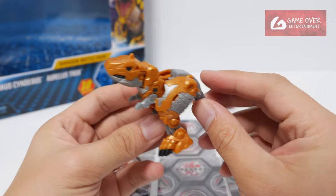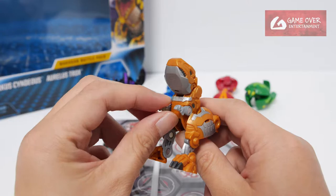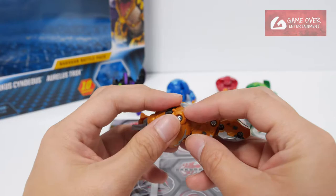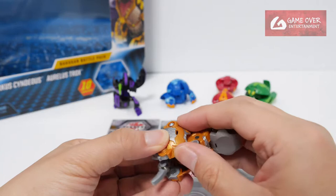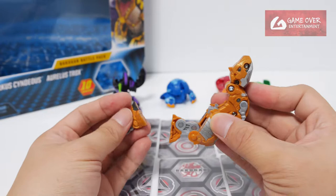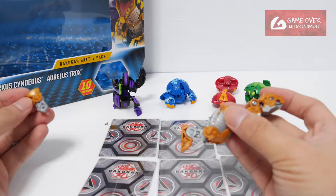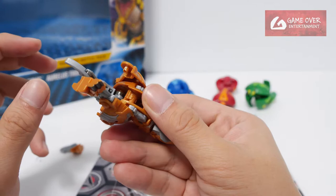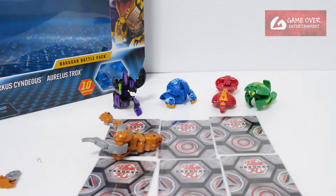Last but not least, we have the main star today — Oralus Trox Ultra. I think this is one of the most difficult ones to find in terms of Ultras, much more difficult than the others. To transform: tail, legs up, and the hands are manual so close the hands, then rotate the entire body. Oh no — the whole thing came out, the leg came out. That's so shoddy. I'll pause the video and be back.